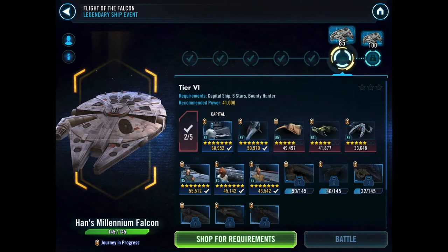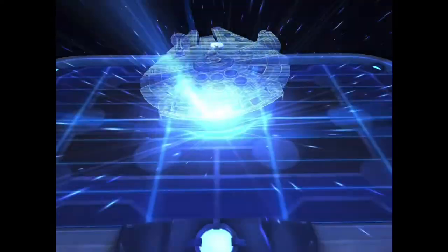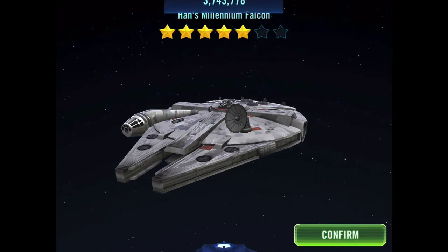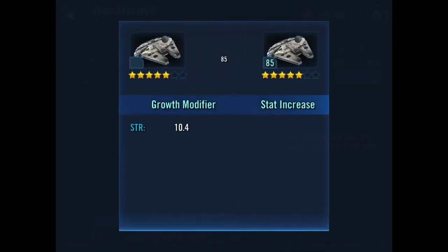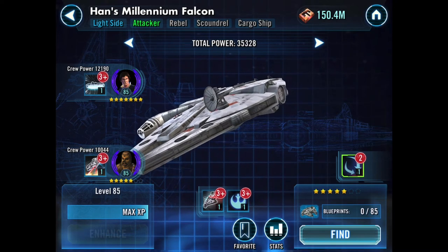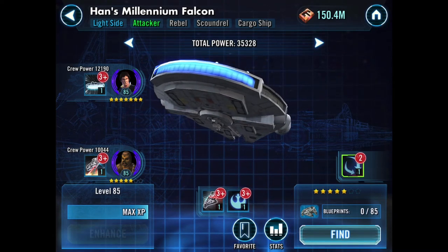I'm really pleased and excited to see what difference this makes to my fleet in Grand Arena. I'm going to keep farming those bounty hunter ships because I obviously want to get the Falcon up to 7 stars, but 5 stars looks good to me. Still got a 5-star Chewie — I think he's going to be my next one, watch out for that in the coming weeks. Let's take it up to level 85. Power-wise we're at 35,328 — not super powerful but no slouch. Got to upgrade those other abilities and throw some resources at it.